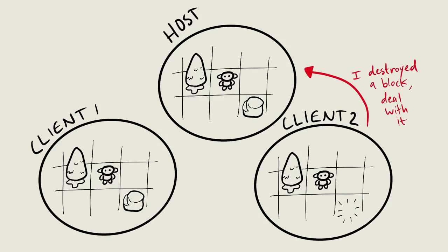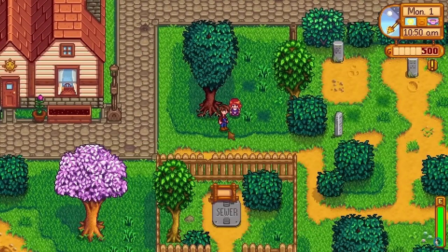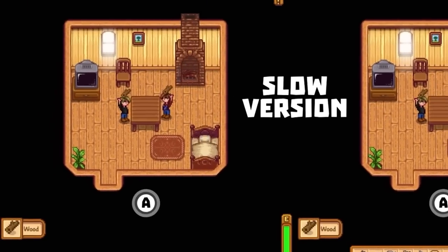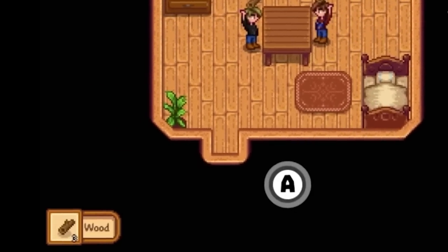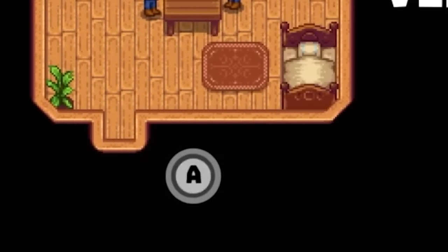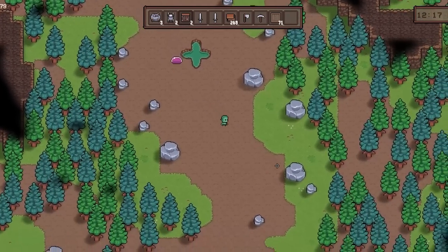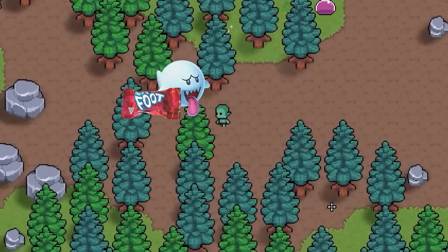One way around this is to have the block explode immediately on the client's computer as soon as the client breaks it, before the host even knows about it. This is what Stardew does, but it leads to some issues when two people break a block at the same time. When two people break a block within 100 milliseconds or so, there isn't enough time for one of the breaks to go to the server, get approved, and show up on the other computer. So both people break it and get an item. I essentially made it so if this happens, an invisible ghost pulls the extra item from the slower person's inventory to keep things fair.